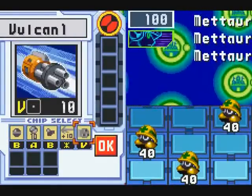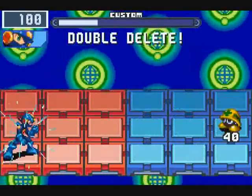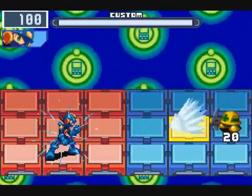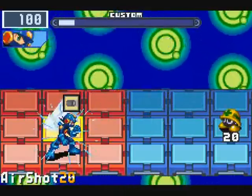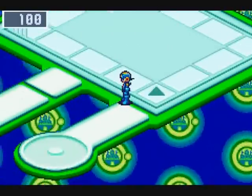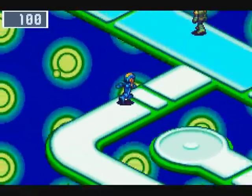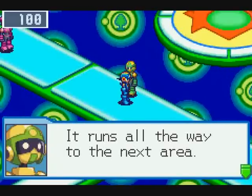Full Synchro did carry over here, so I'm not sure if I just wasn't paying attention or what. I definitely want to get more guard chips because I'd like to replace things like the mini bombs I have — they're just not usually quite as useful to me. This wide blue path is the main street for ACDC area; it runs all the way to the next area. Simple enough.